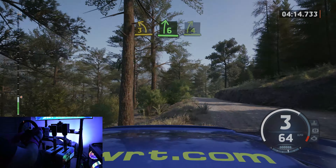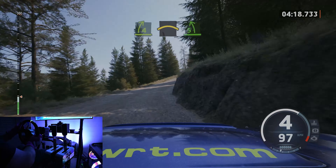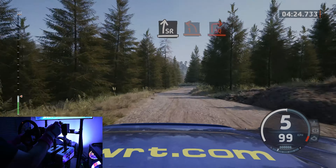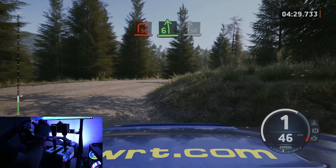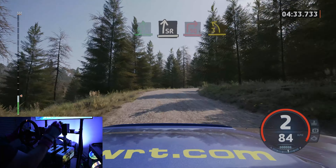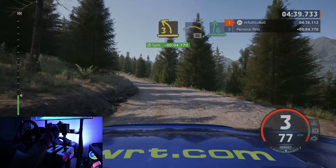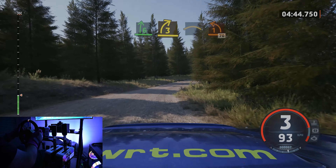And crest, into late 5 left, for crest, tightens, into slight right, to 1 left, short, and square right, half long, into 6 left. And 3 left, into crest, 30, 6 right to the crest, tightens, 3, into small crest, and point left, 70.